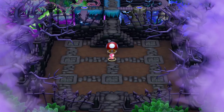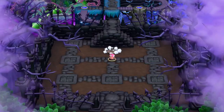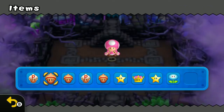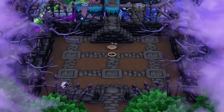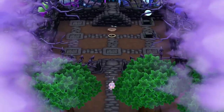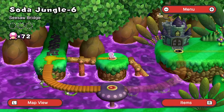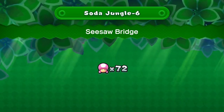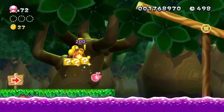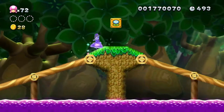I actually think I'm running out of room — oh no, I've still got a little room. So what I'm going to do is equip a star just in case I run into a ghost, which I didn't. And I have two levels to go, and then I'm done with Soda Jungle. Seesaw... oh, it's got Wigglers! I like Wigglers. Wigglers are adorable.